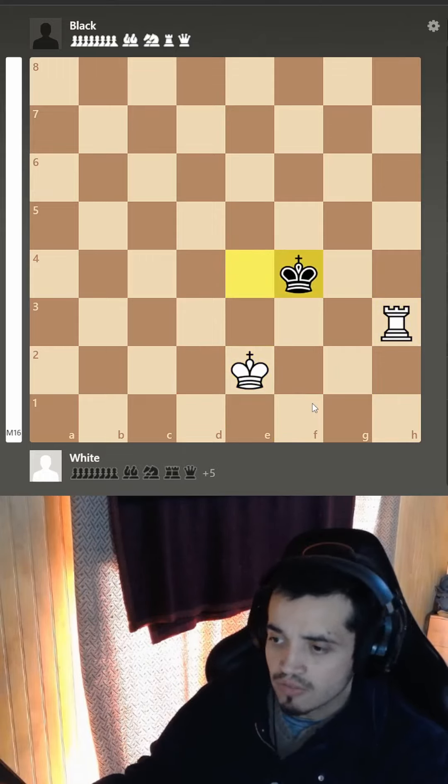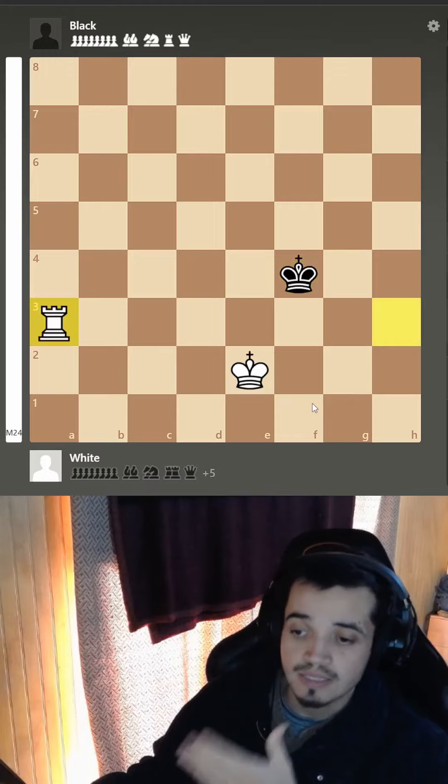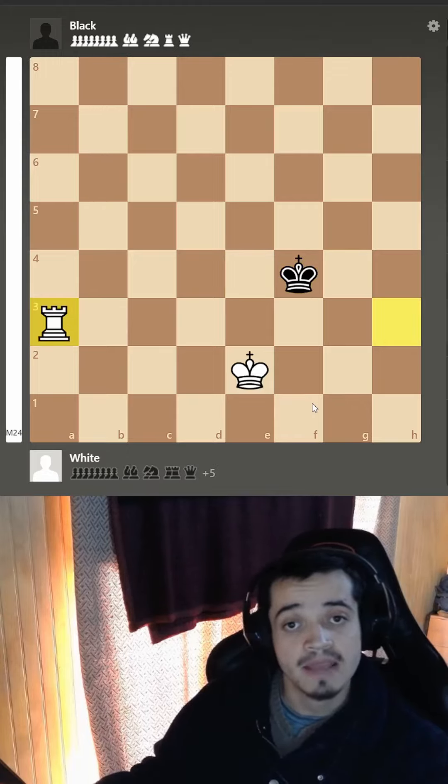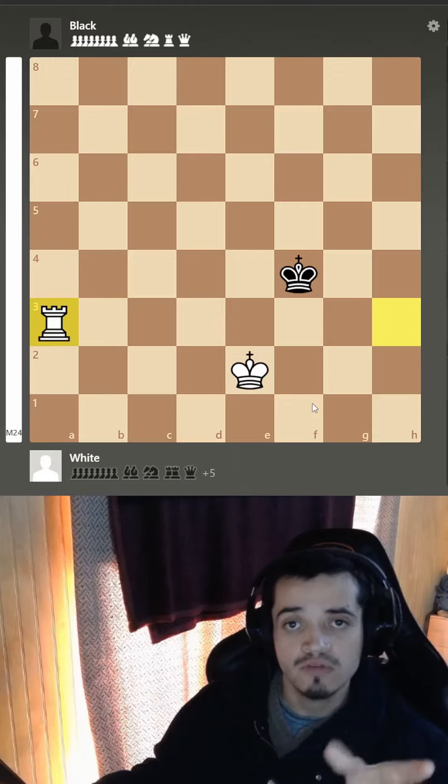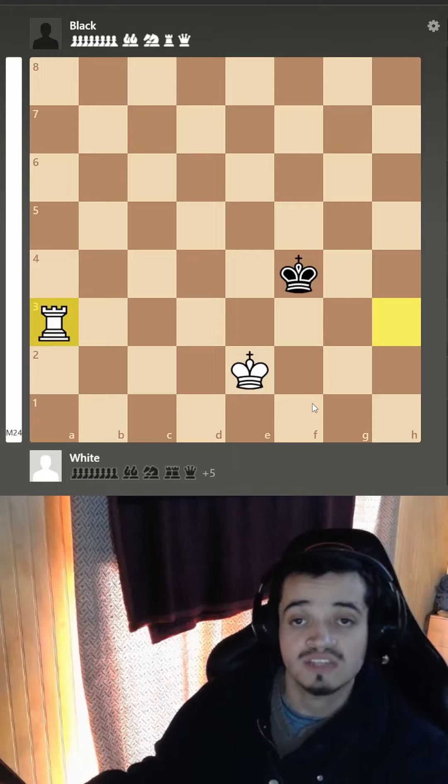After king f4, the best move in this position would be to play rook a3. The idea of rook a3 is to have a waiting move and also put your rook into safety.